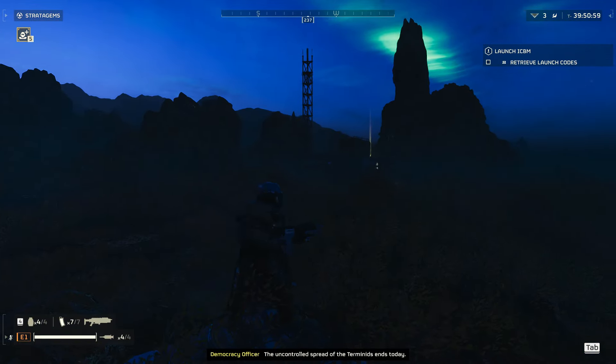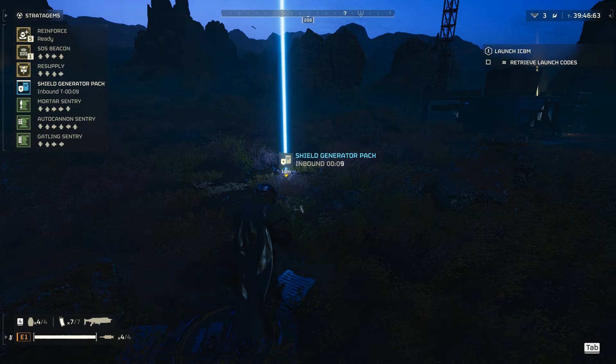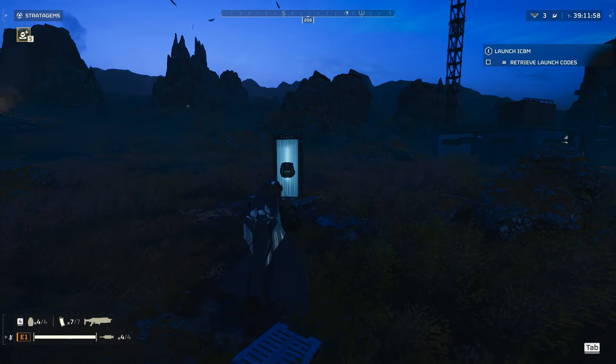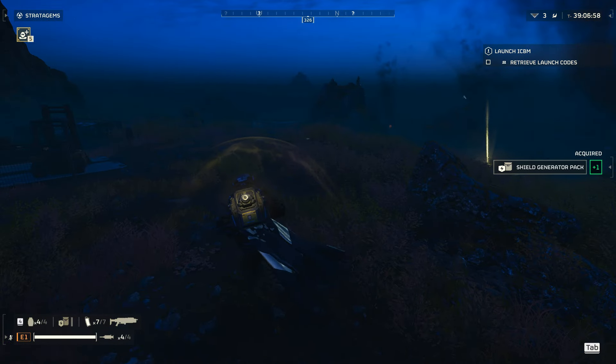For tip number five, as soon as you start your mission and land on the planet, always throw out your heavy weapon, backpack, or whatever you are carrying. Always make sure to deploy everything you have on you as soon as your mission begins.